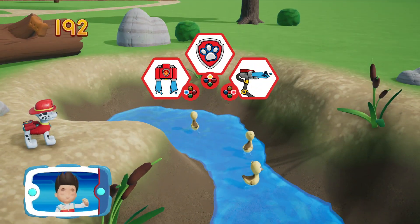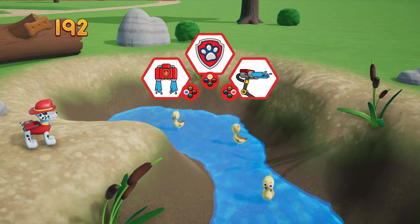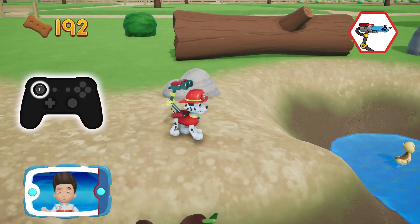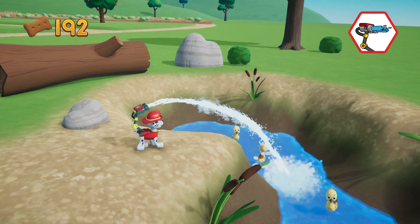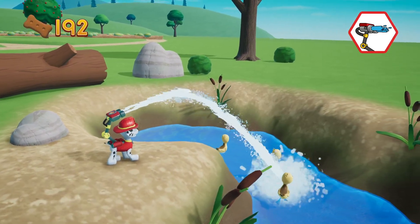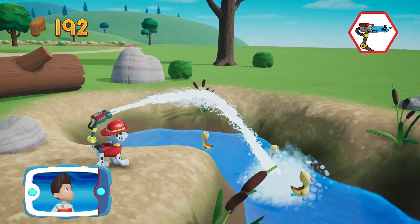Keep collecting the pup treats! Which pup ability should you use? Way to go! Aim the water spring by moving the stick! Perfect! Almost there! Keep going!